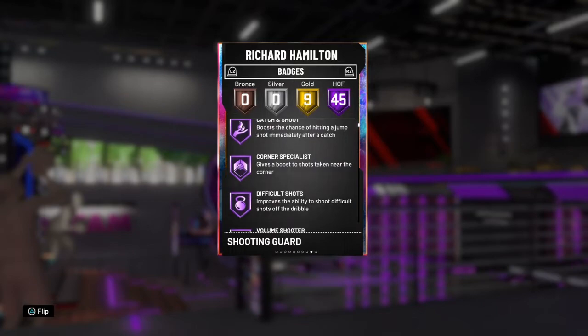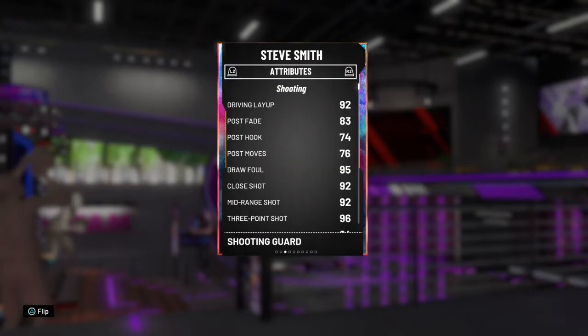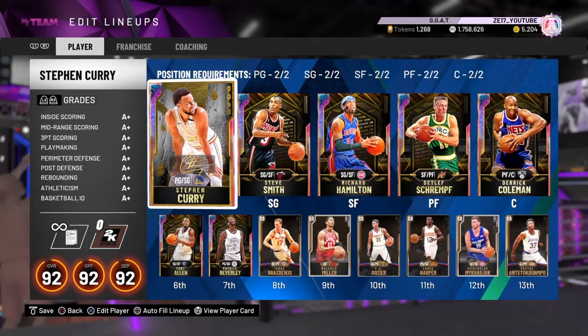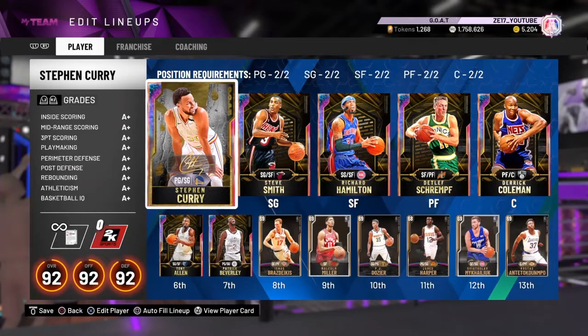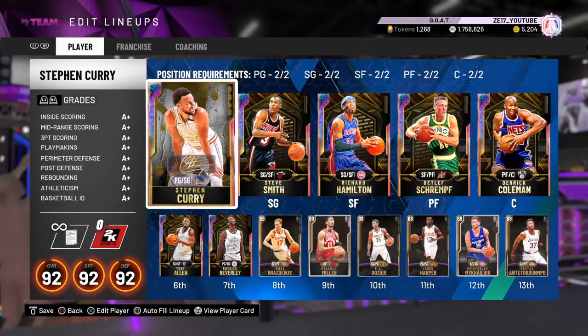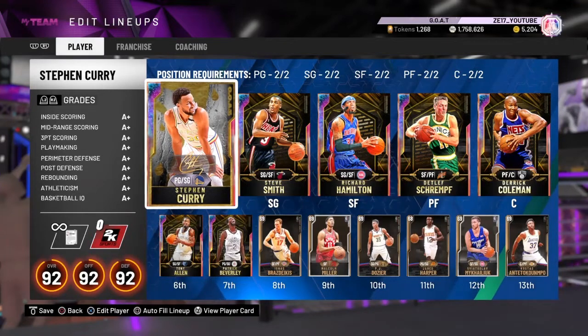Richard Hamilton is a great card though he doesn't do much other than shoot and defend — he won't really create his own shot. Steve Smith had so many steals and is just incredible offensively and defensively — definitely worth the grind no matter who you are. Steph Curry — personally I'm not sure he's worth the grind, depends on your time. He's not a game-breaking point guard at only six foot three, but he's a fun card. Thanks for watching — please like and subscribe and follow me on Twitch, Twitter, and Instagram!